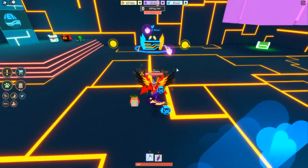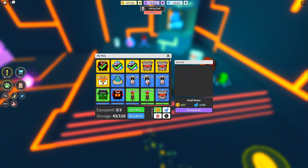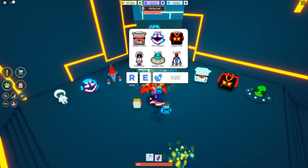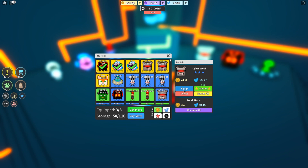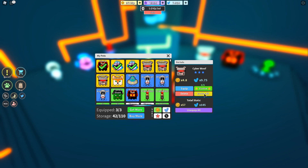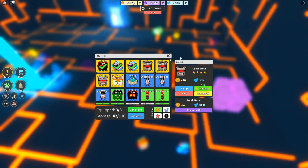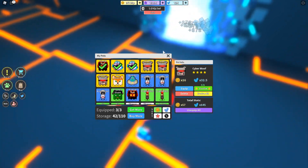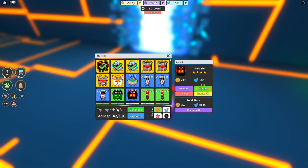We're gonna go over here, collect this chest, and open a couple of eggs to see if maybe we can get a legendary pet — like an Astro Cat, or maybe get a five-star Cyber Wolf. Let's combine all our pets right now. We opened quite a bit. Looks like we did get another four-star, so we have three Cyber Wolves that are tier four. If we can get maybe two more, we might be able to get a five-star, which would probably be insane — it'll definitely have a super insane coin multiplier.